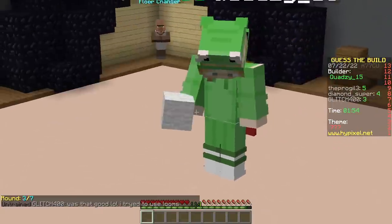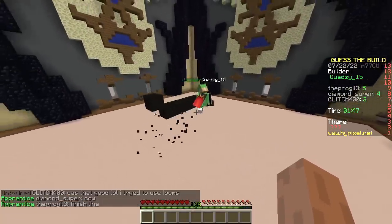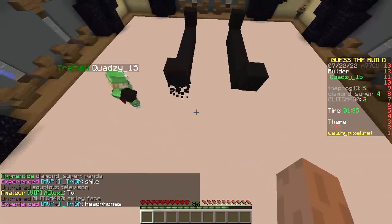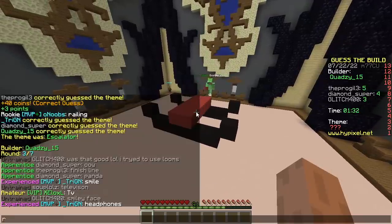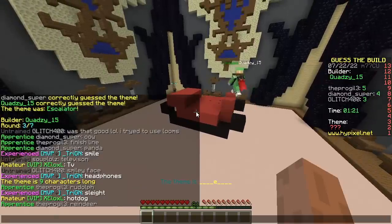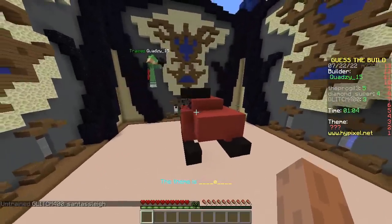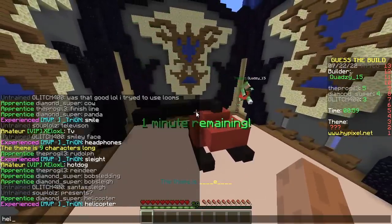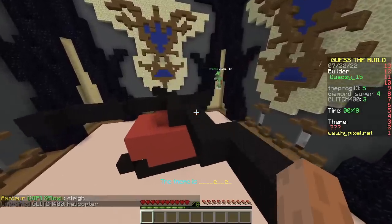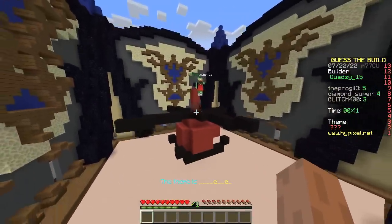Next builder has a frog hat - look at the hand. Black and white wool - it's gotta be a finish line, gotta be a panda. Seems to be building a hook of some kind. Skiing? Rudolph? Some kind of sleigh? Reindeer? It looks like skis. Santa Claus doesn't fit. Oh it's a helicopter! Never mind - airplane? No, it's definitely a helicopter.